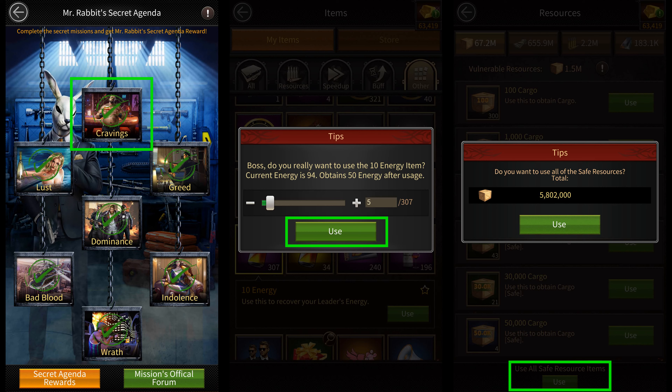So the first mission is Cravings. There are two ways of completing this mission: you can either use 5 energy cans, or you can use the 'use all' feature for your safe resources 3 times.